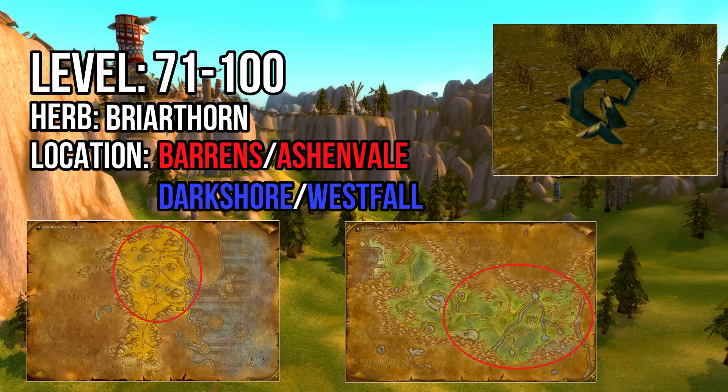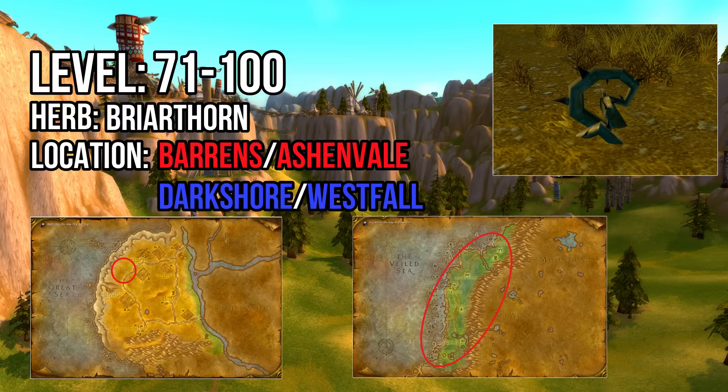There are also tons of Briarthorn spawns in the eastern half of Ashenvale, so if the Barrens is contested just head north to collect those. Alliance players have it easy here as they can farm Briarthorn all over Darkshore, which is a smaller and more compact zone than the Barrens. Additionally, there's a large concentration of Briarthorn southwest of Duskwood and Westfall, so that's another option for the Alliance.